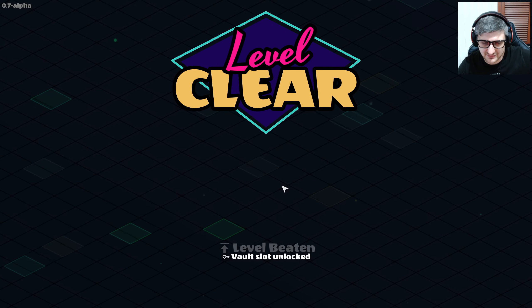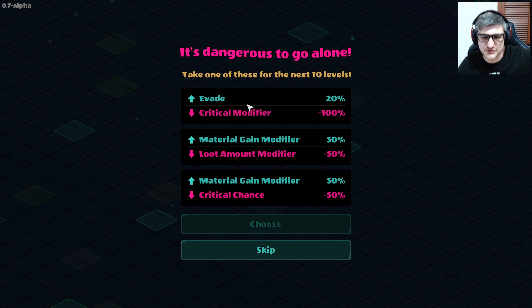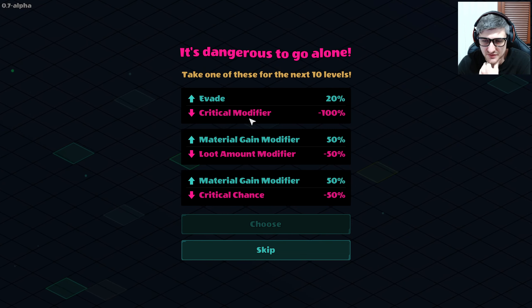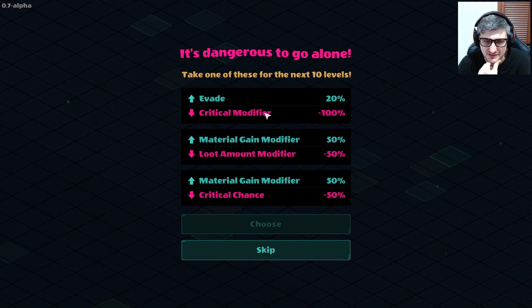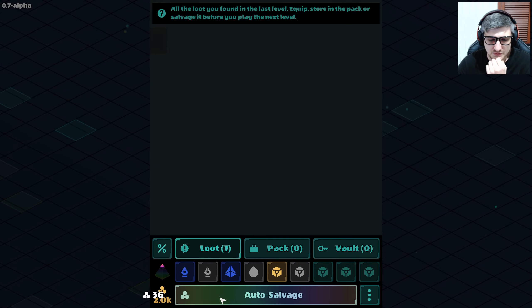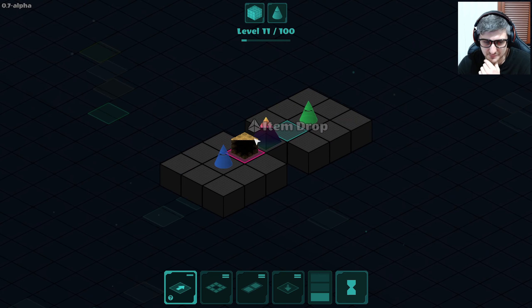Milestone — clear level 10, level beaten. Vault slot unlocked, sweet. So what do we want for the next 10 levels? Higher evade but lower critical modifier. Material gain, loot amount gain, critical chance — I'm gonna go for evade. Auto salvage. I didn't get to heal — are you kidding? That's really mean. These guys are both ranged so I get hit twice immediately and I can't do anything about it.